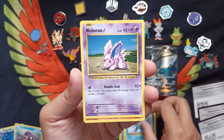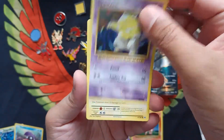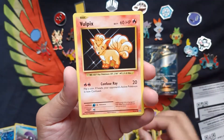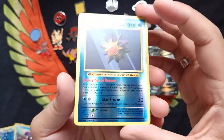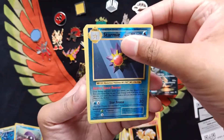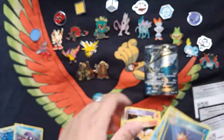We have Poliwhirl, Nidoran, Ponyta, Drowzee, Electabuzz — classic artwork, awesome. All of them are the classic artwork technically. Vulpix. We have a Reverse Starmie, and then our Rare is another Starmie — we doubled up on the Starmie. This card is actually much thicker than the other one.